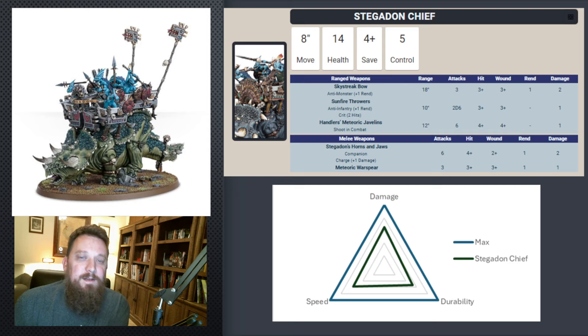One I was hoping to see chart well is the Stegadon Chief. It's actually a fairly balanced unit — it gets pretty close to hitting that 7.5 threshold in like three of these categories, but it doesn't quite get there. Its move of 8 is fairly slow for max speed, though there are buffs for that. Its durability can be buffed a bit more too. Its damage kind of taps out, with a lot of it coming from its Rampage — so just hope you roll that 3-up on the Rampage. Not a bad unit; it's fairly balanced.